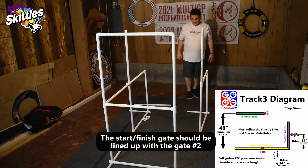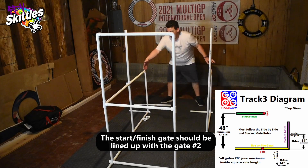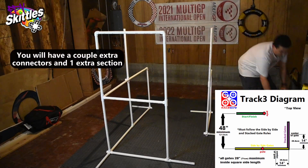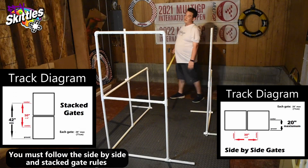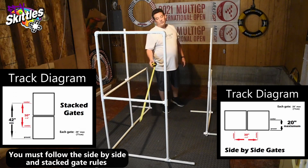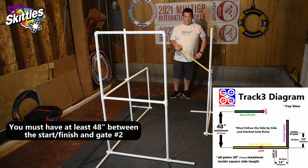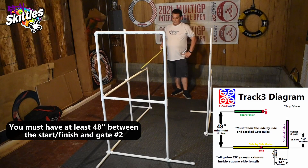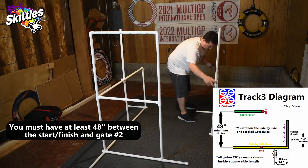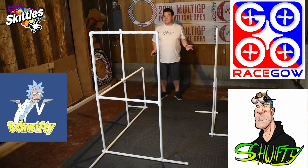Now that we've got our gates set up, we want to line them up — this gate should be lined up with this gate here. You have to follow the side-by-side gate measurements for these two gates, and then the stacked gate rules for these two gates, which we've done already in the previous tracks. From the start finish gate to the gate here at the end, you need to have four feet.